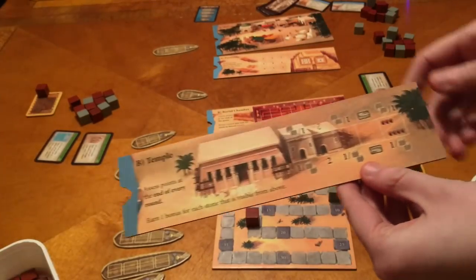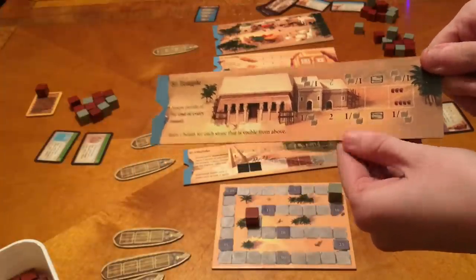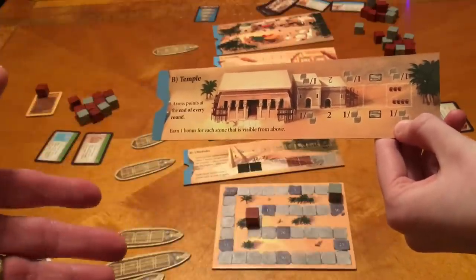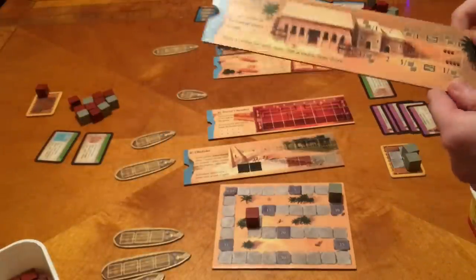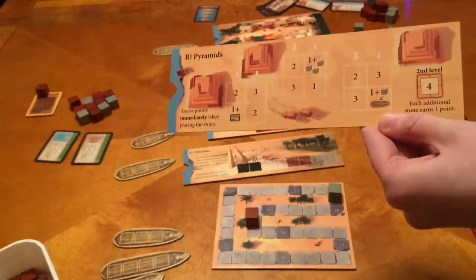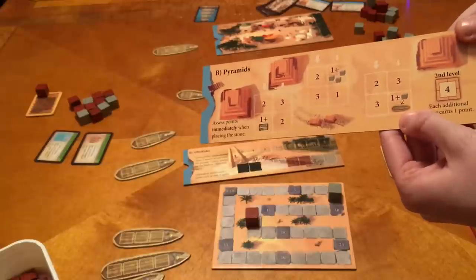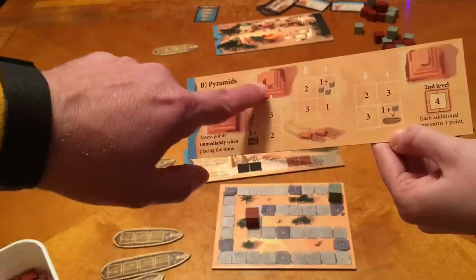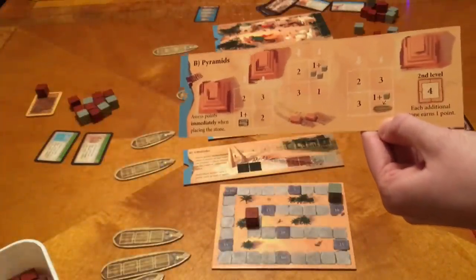On the B side, the temple gives different benefits each placement — one point, or two stones, two points, one point, two stones, a card from the top of the market deck, another point or two stones depending on player count. The pyramids on the B side are two-dimensional with two tiers only, but with different abilities at each spot — one point and a card, or three stones, or placing a stone on a ship. You can also choose which pyramid to place your block in, giving more strategic flexibility.